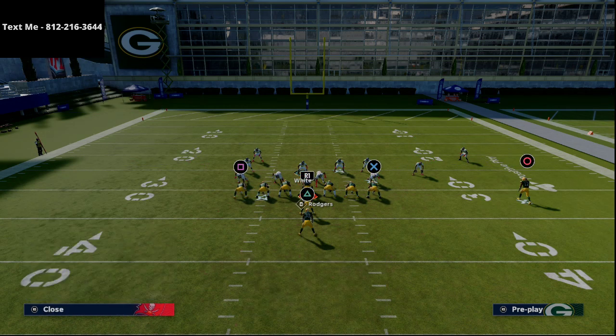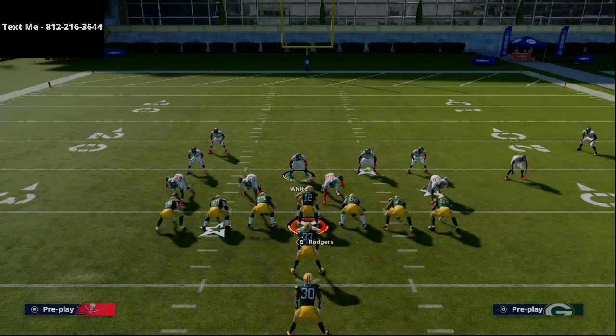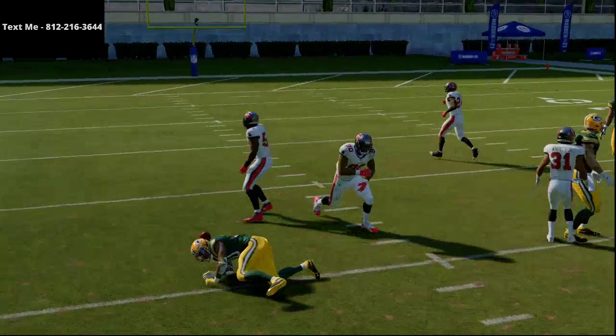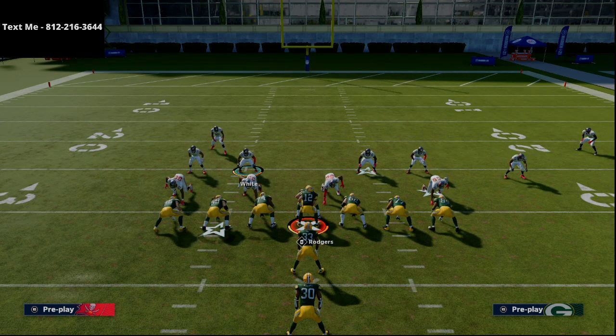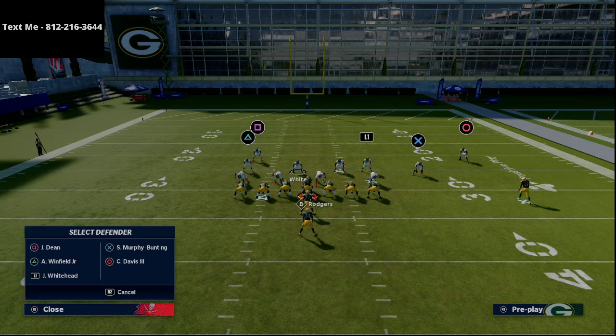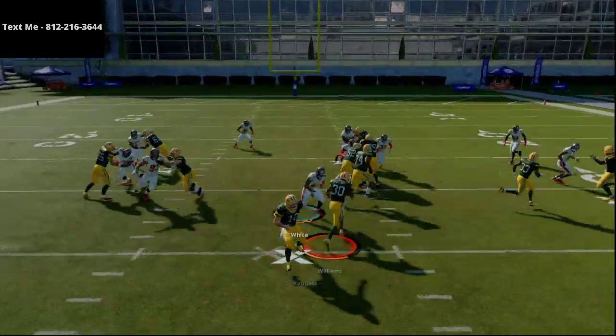You could take the backside safety and man him up on the fullback, or put him in a purple zone — either works. At the snap, you're literally just going to run straight down. I'm using two controllers so there may be a slight delay, but just run straight down between the center and the left guard — that's your aiming point for your user shoot.